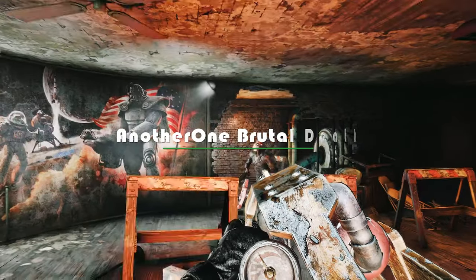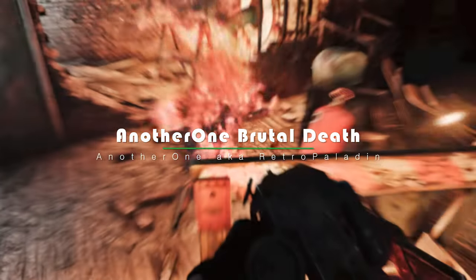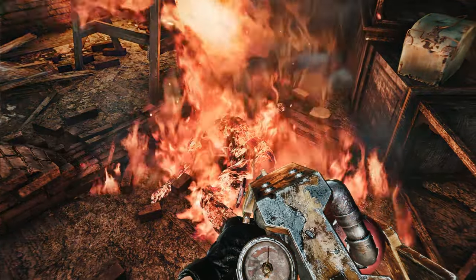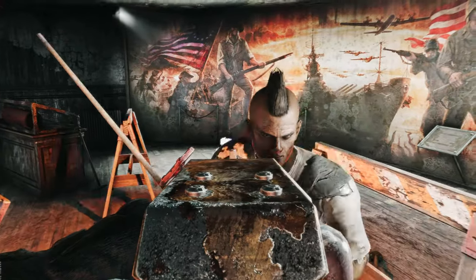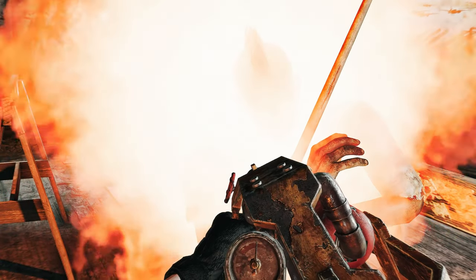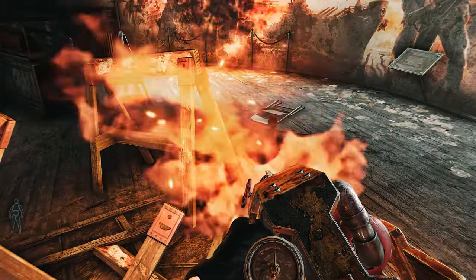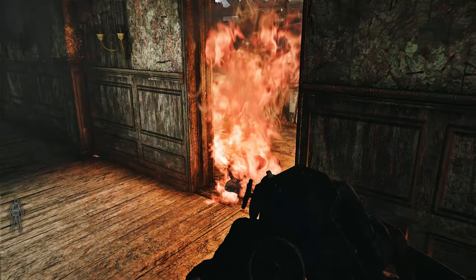The Another One Brutal Death mod brings a whole new level of immersion to the wasteland by adding unique death sounds for various humanoid characters. Gone are the days of generic death sounds. With Another One Brutal Death, you'll experience a fresh and immersive audio experience when enemies meet their demise. The mod adds unique death sounds for almost all human and super mutant voices, making each encounter more realistic and intense. It also includes special death sounds for burned foes, letting you feel the intensity of the aftermath of your explosive encounters.